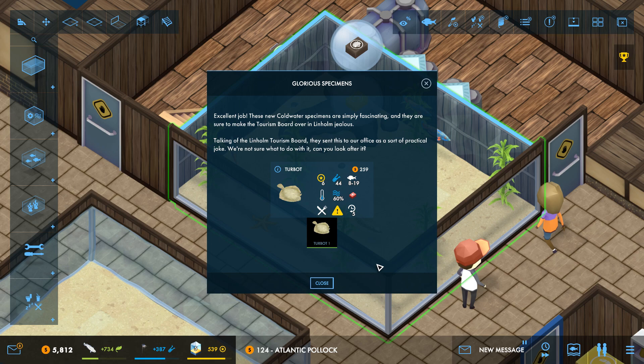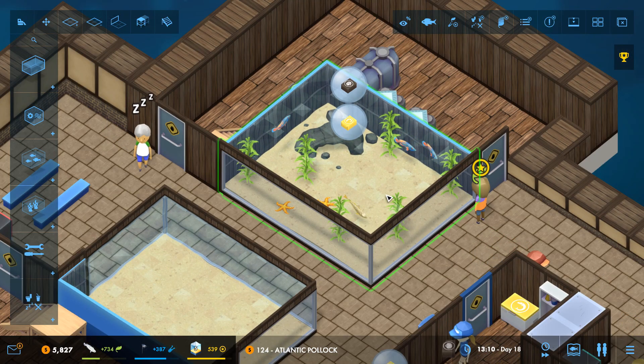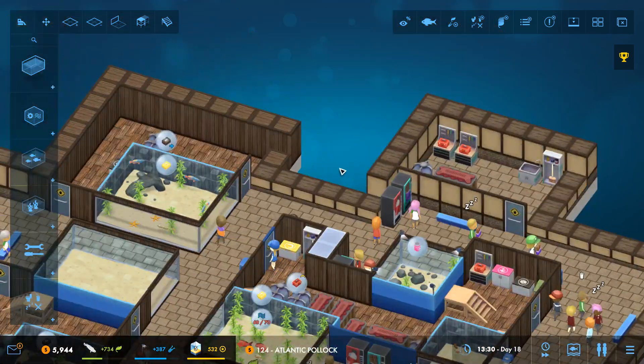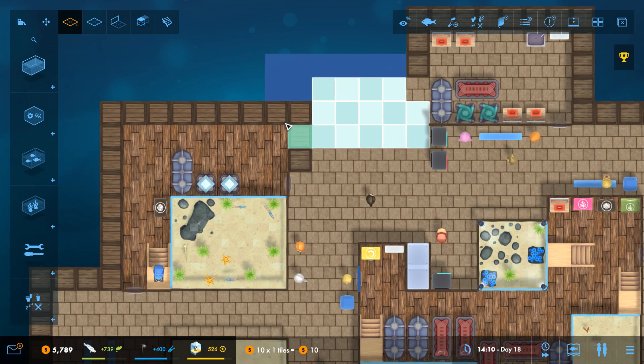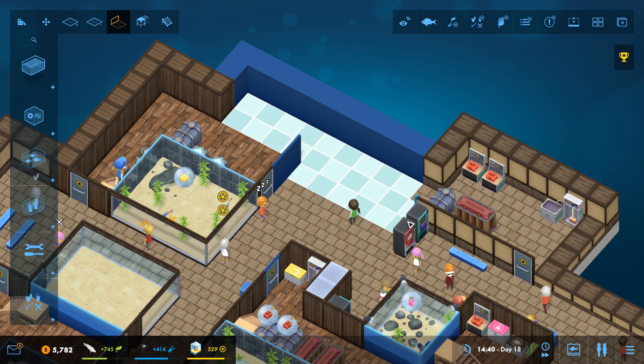These new cold water specimens are simply fascinating and are sure to make the Lindham Tourism Board jealous. Speaking of which, the Lindham Tourism Board sent something as a practical joke — a turbot! It's greedy and will eat anything — including my starfish! So we'll have to figure out what to do with that specimen. I might need to make a little starfish tank right over here — just a tiny cold water tank that could have my starfish safely inside.